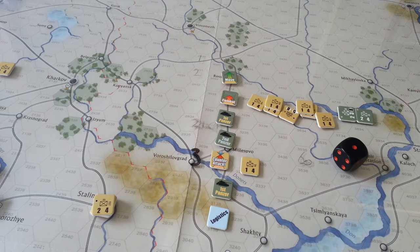Hey, gang. We'll have a look at the Dark Valley East Trump campaign, 41-45, looking at the Barbarossa scenario, a six-turn scenario. We're on turn four, and we are seventh chit into it.